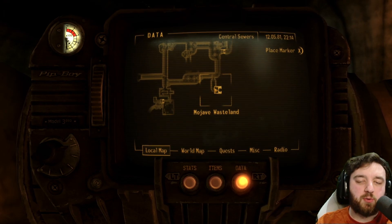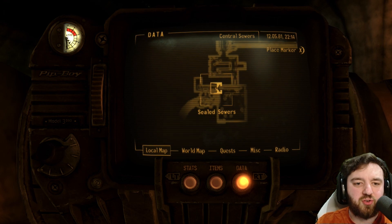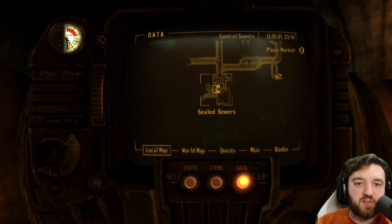Outside Camp McCarran there is a manhole. It brings you into the central sewers. A lot of you have probably heard of the sealed sewers. When you go there it says you require a key. There are two places to find it.